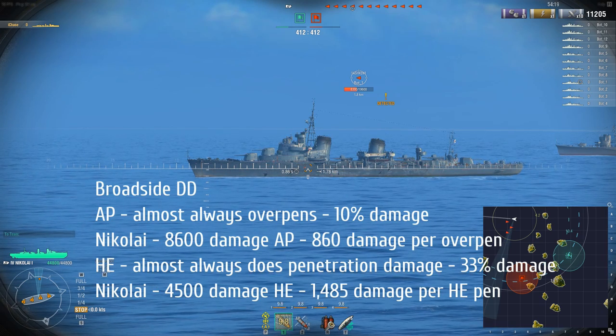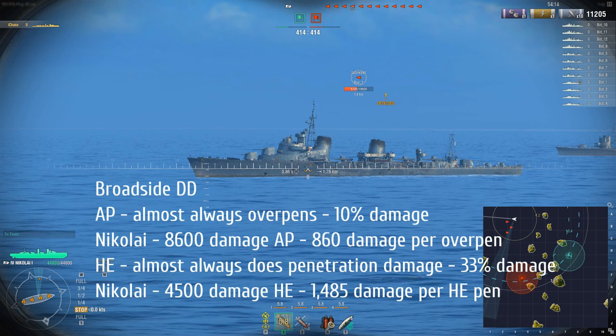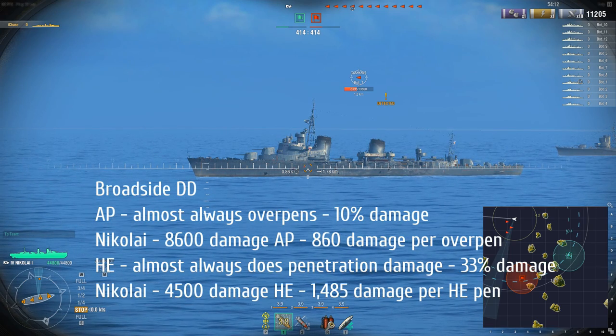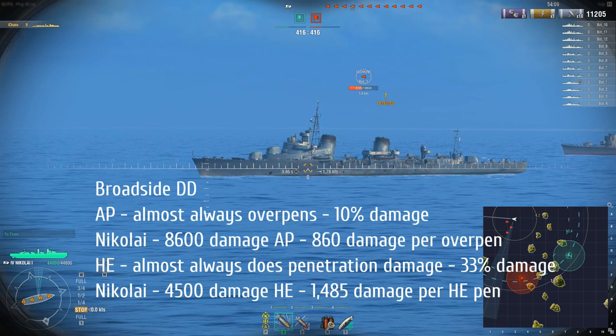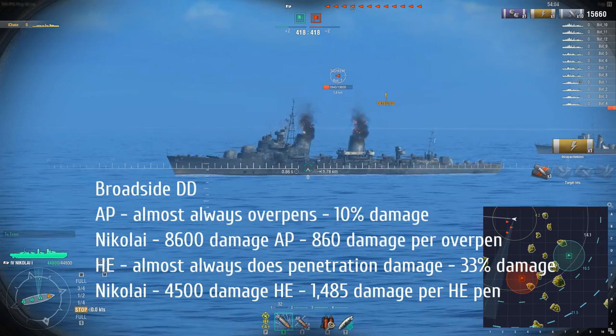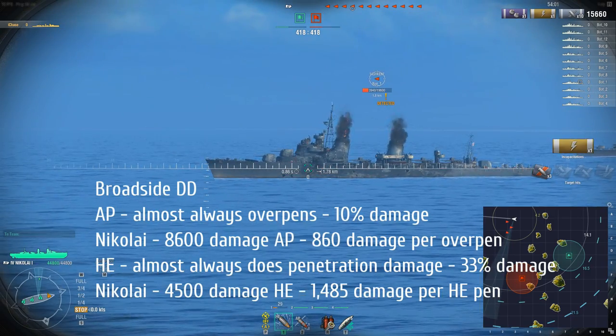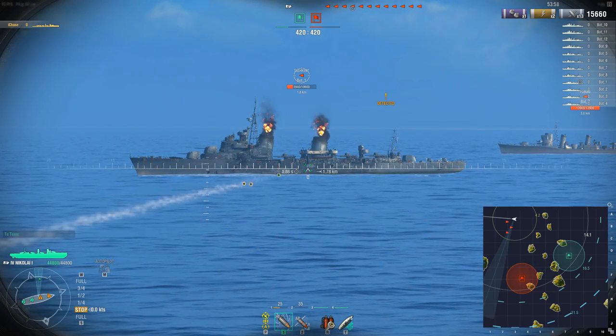When you see me fire AP at the destroyer, I'm just getting overpens and it's nothing substantial. However, when I switch over to HE and fire, the damage will be a lot better. There's the HE salvo and you can see much, much better damage. So when you're broadside with a destroyer, HE over AP.